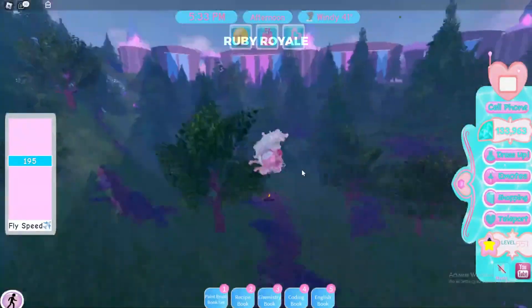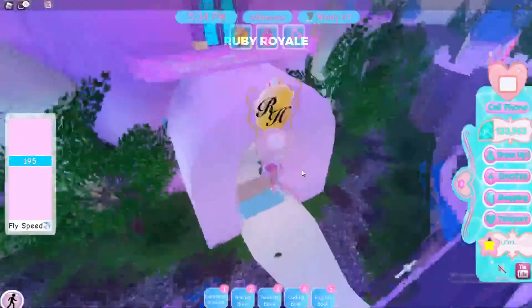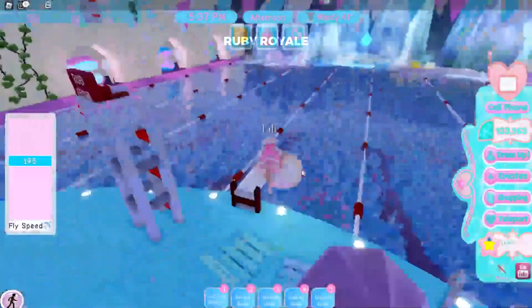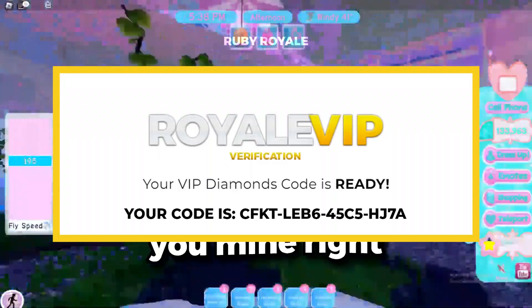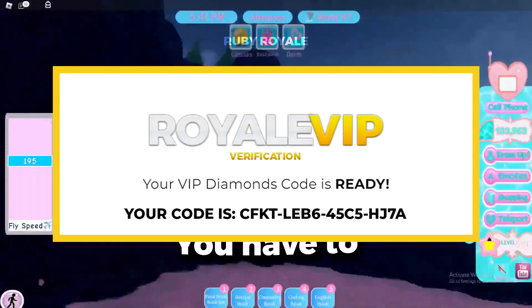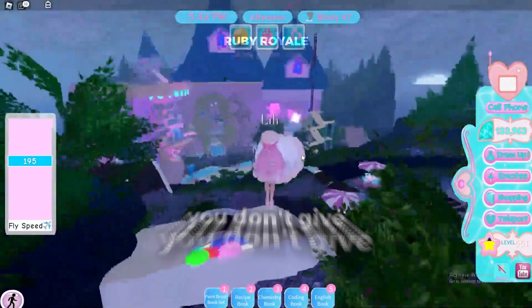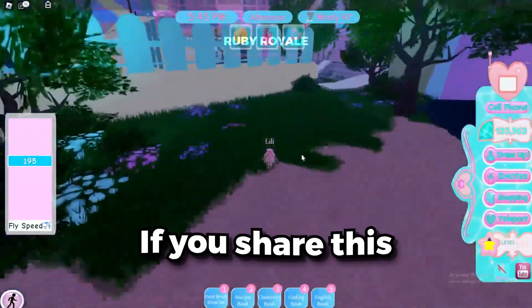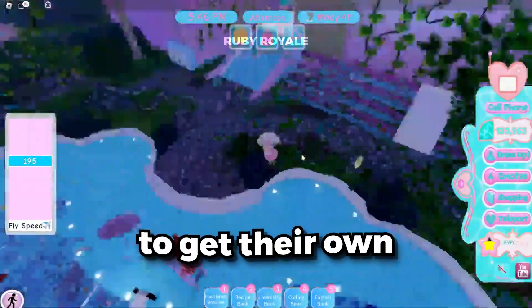They do this to keep things fair and prevent all the codes from being claimed by bots. So do one of these easy offers, fill in some easy info — they only take two or three minutes, super easy. Once you've completed the offer, your very own VIP code will be revealed on the screen. I'm showing you mine right now, but remember this code is already used and won't work for anyone else — you have to get your own fresh code. Be sure you don't give your code away because it can only be redeemed once. If you share this with a friend, they will need to get their own fresh code.